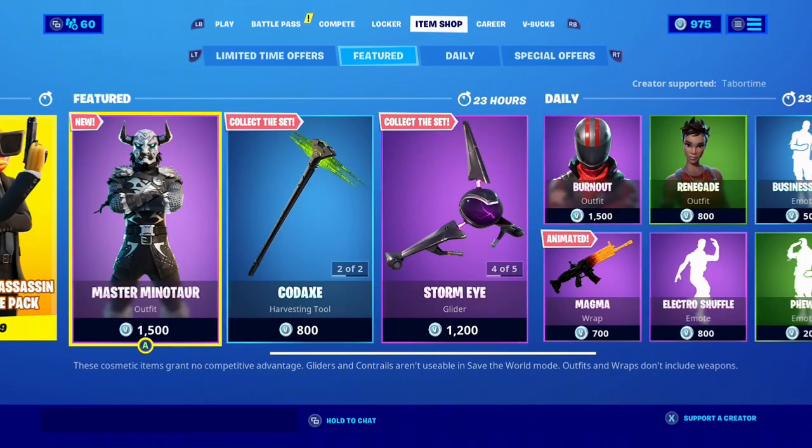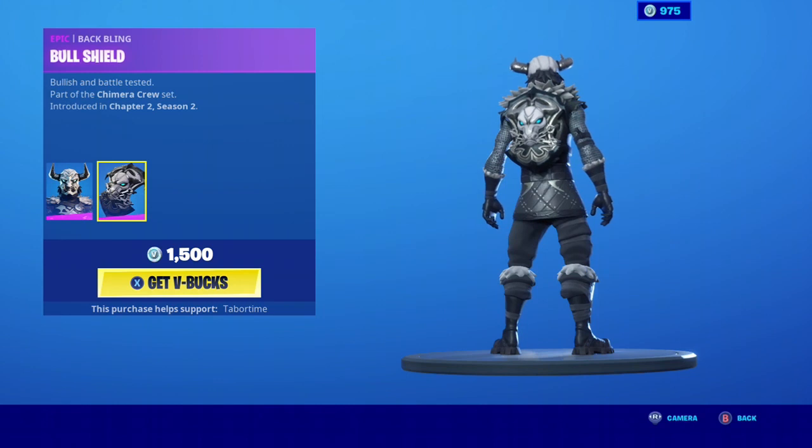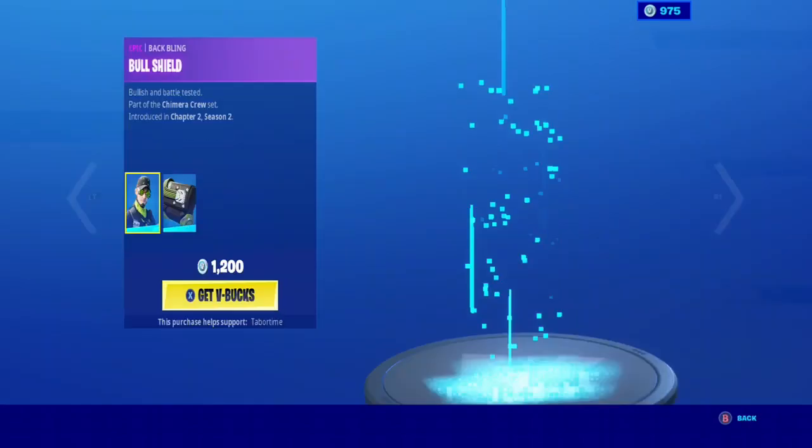Hello guys, welcome to a Fortnite item shop. So we have a new skin called the Master Minotaur with a backling bow shield. He looks pretty nice, I like the black and grey design.